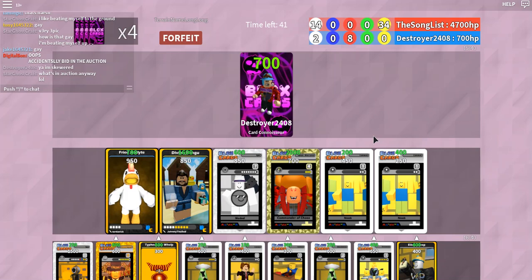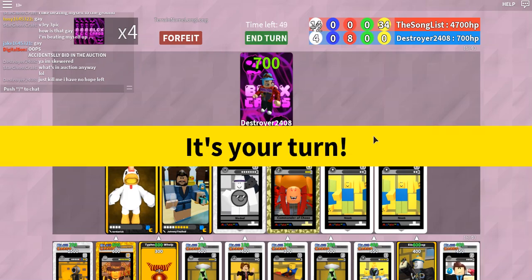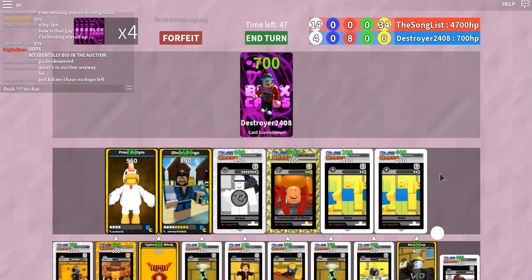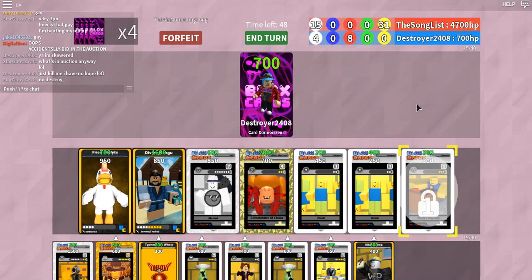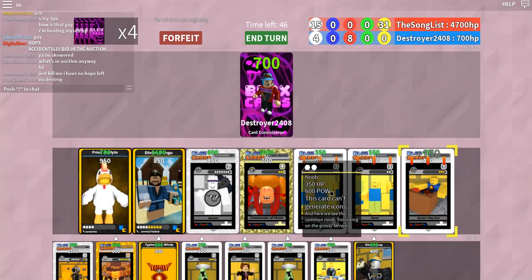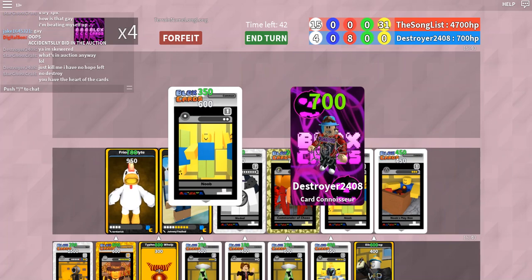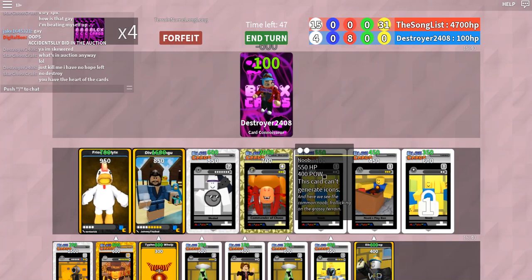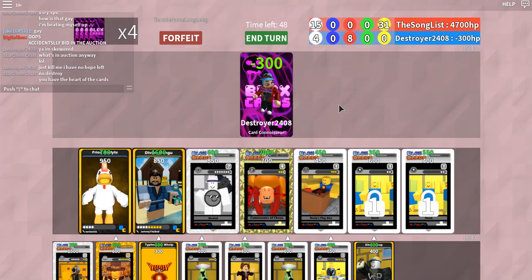I don't think we needed this much yellow — I might have overestimated. Gladly, friend. You have the heart of the cards. I only have Knobs.